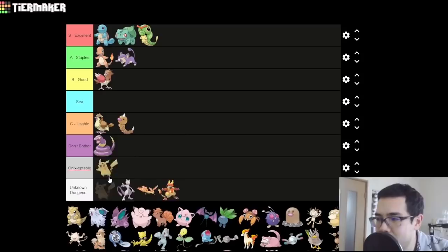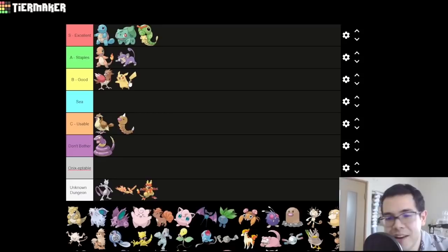Pikachu — the series mascot. It's fine. You get it really early in Viridian Forest, you can zap some early-game flying types and Zubats. You can maybe zap Misty, although you'd be better off getting one of the other grass types. There's nothing exceptional about it. You can eventually Thunderstone it once you get to Celadon City, at which point it becomes okay. You can use it, but I think there are better electric types later on. I think B is a fine place for it.